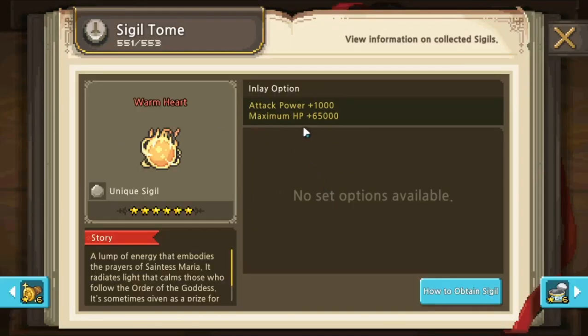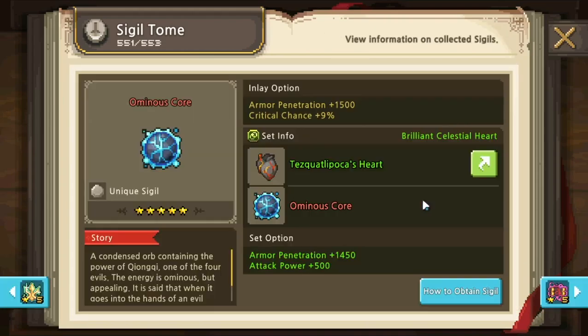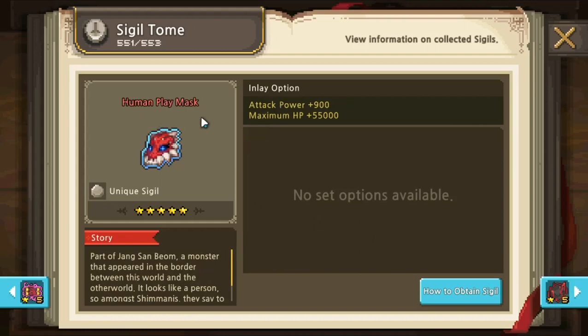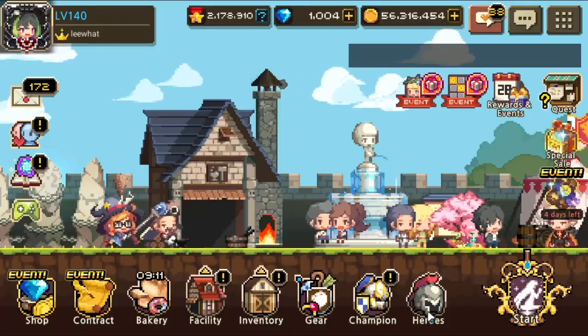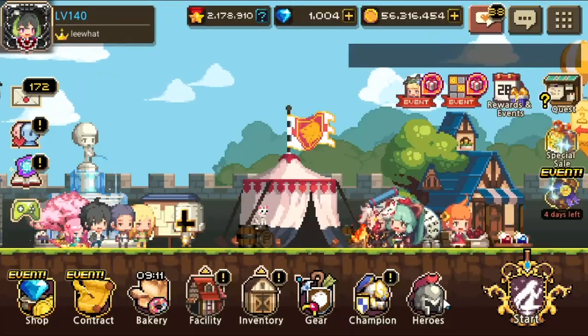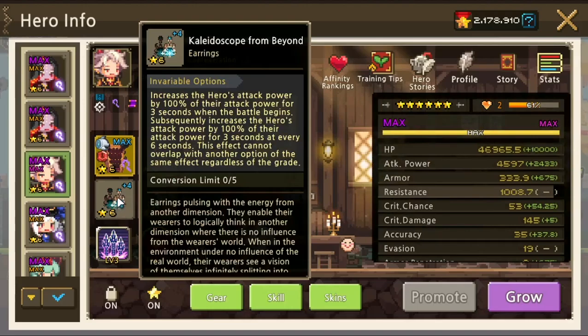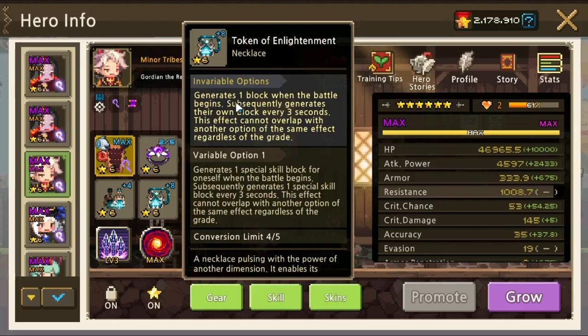For the weapon, use attack power with maximum HP on the lower one. Human play must also be attack power and maximum HP. For the sigil accessories, you want attack power 100, then the premium generate one block, and then generate one special block.